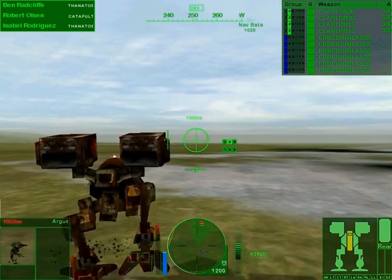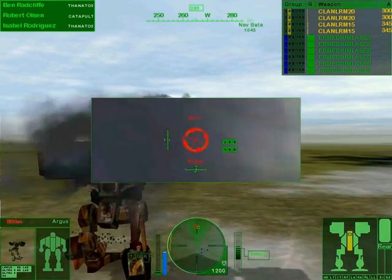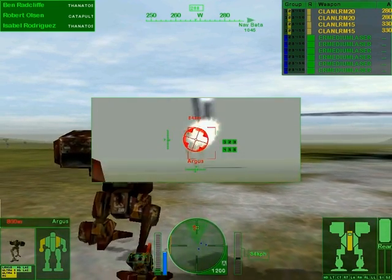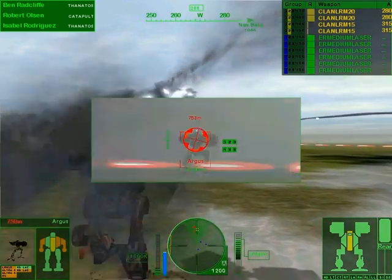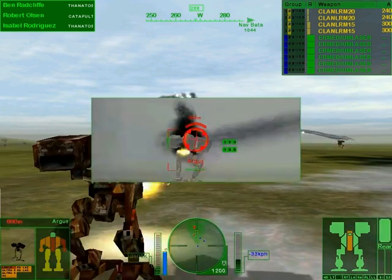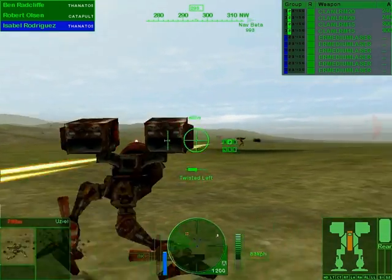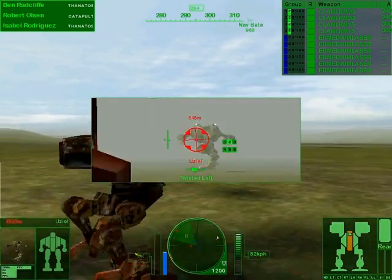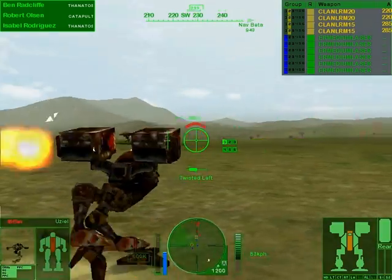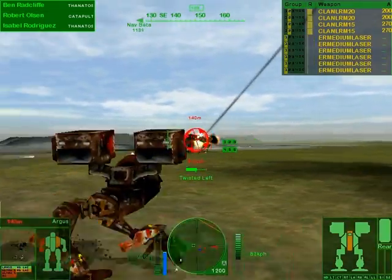Take out designated target. We got targets. Oh, you want an LRM fight with me? Ready to lose. There we go — I need to zoom in right now. Come on, you're dead. Yeah, there we go. Attack my target. I have visual on the rear guard — four mechs moving up fast. Take out designated target. I guess I'm gonna handle this guy on my own. Come on Robert, help me out.